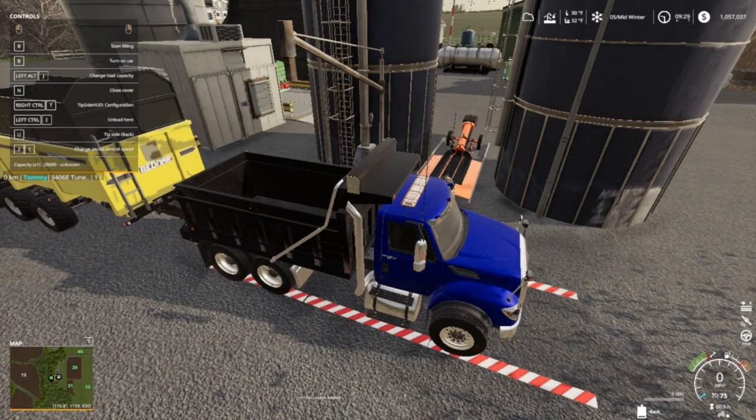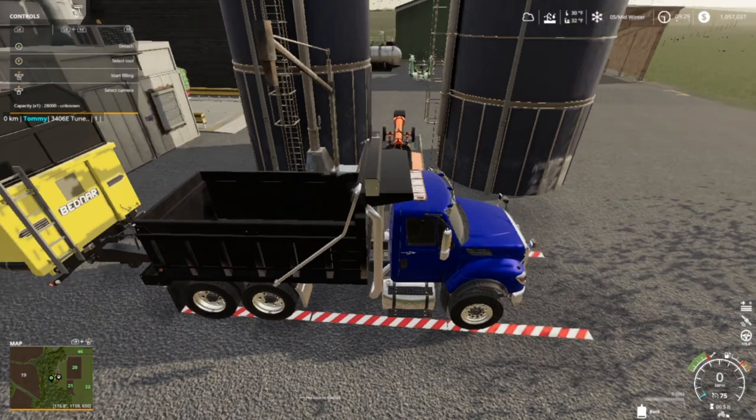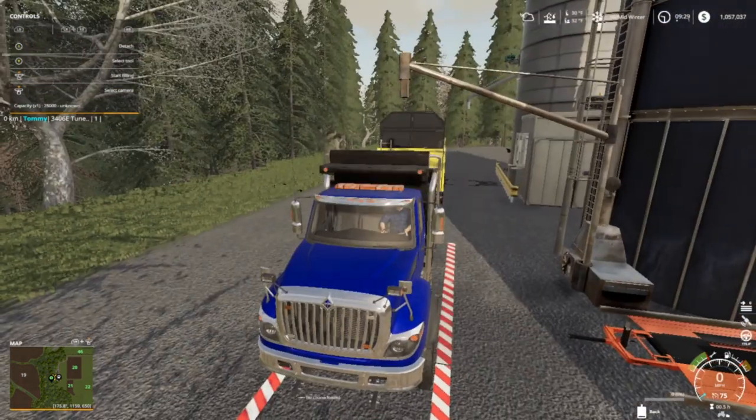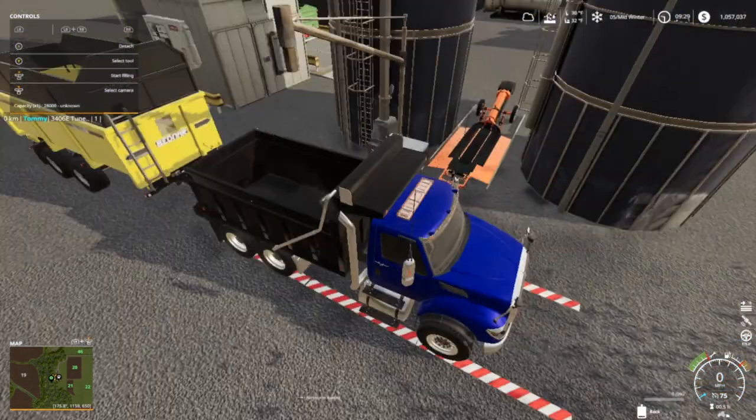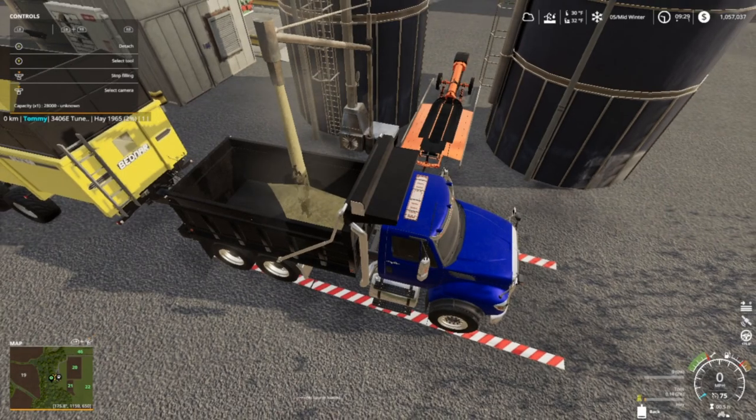Good morning everybody, it's your host Mr. Blue, aka Tommy Miller, here on Farming Simulator 19. We're back on Long Oak Farms, folks. I gotta sell some pigs and get some hay and stuff to feed the cows, so let's get started.